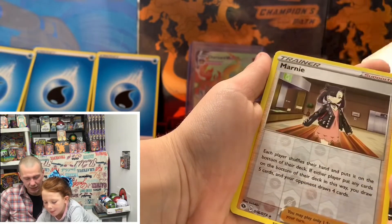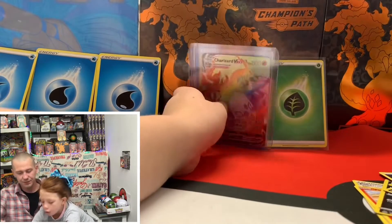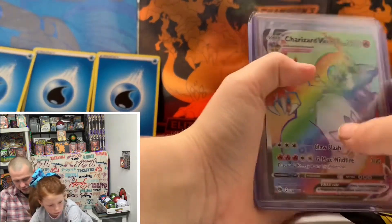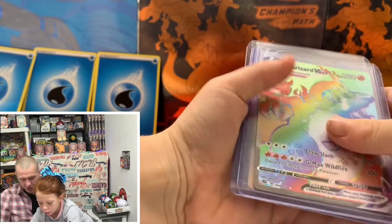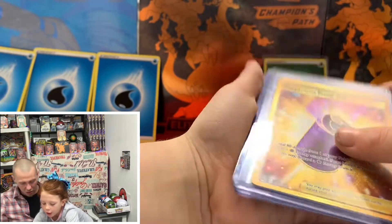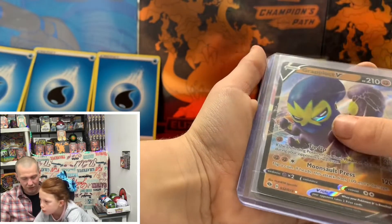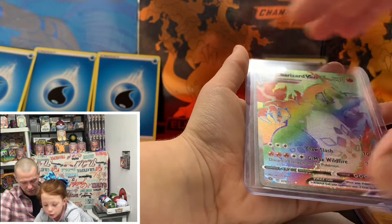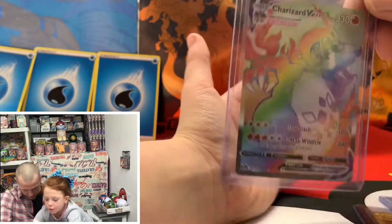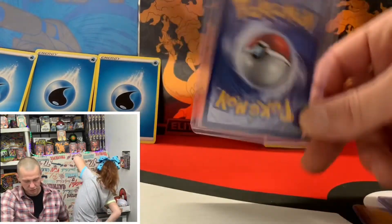Last pack — can we get the shiny? Dry guard, let's go over our pool. So we ended up pulling a gold card, full art Grapploct V, and the sweet sweet Charizard V-Max Rainbow for the win!